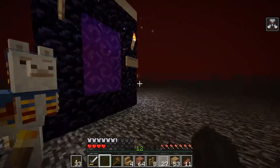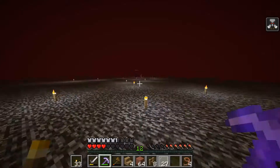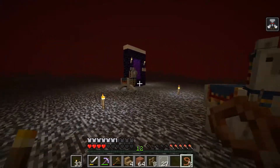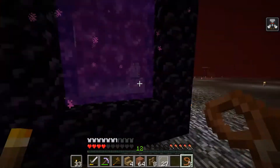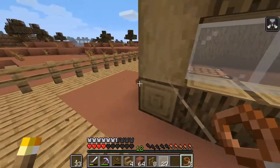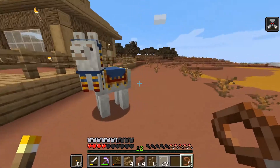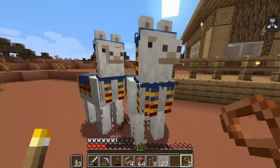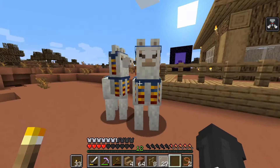I can hear a villager but I can't see them. I'm going to go get some leads and maybe bring them back with me. I'm back with a better pickaxe — and now I have these two llamas. Let's bring them through one at a time. Will they go through the portal? Yes! This is going to be your new home right here. I'm going to have to figure out what llamas eat and how to keep them happy. Welcome home!